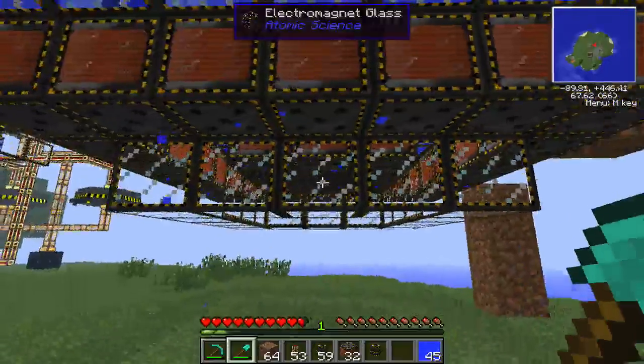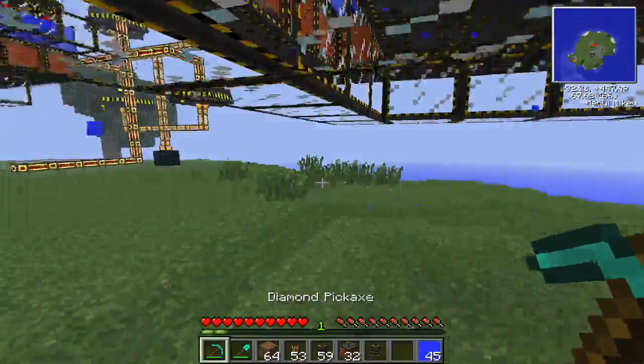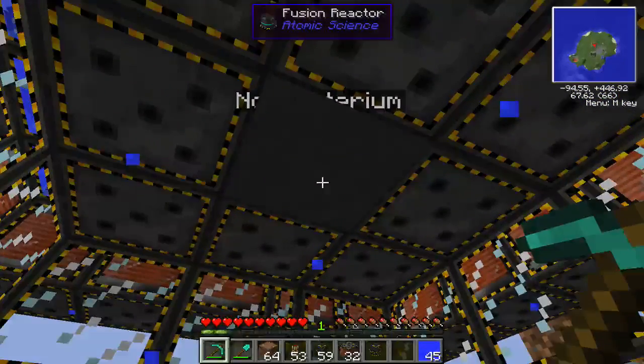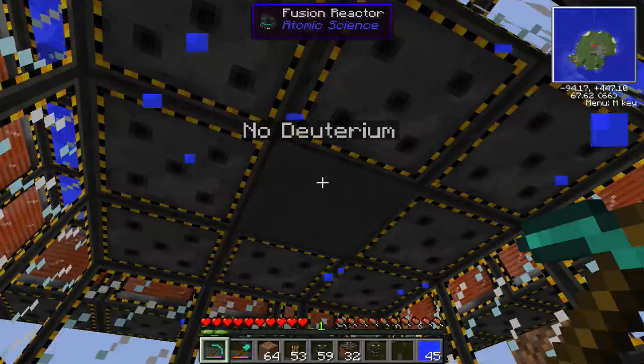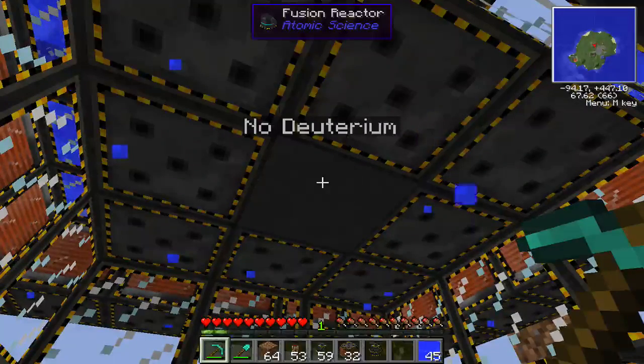All you have to do is send some deuterium in here using fluid pipes. It won't say no deuterium anymore — it'll start showing a volume indicator. After a while, once there's a good amount of deuterium in, the reaction won't start unless you give it a boost — you have to give it an energy input. Once it breaks a barrier, then it will start producing electricity and the fusion reaction will start.